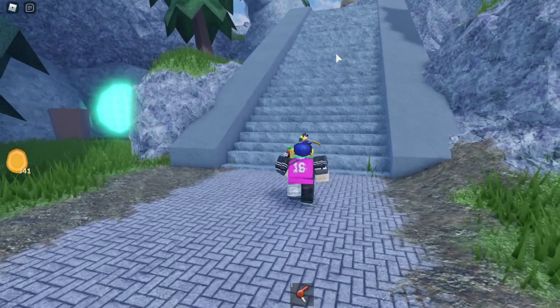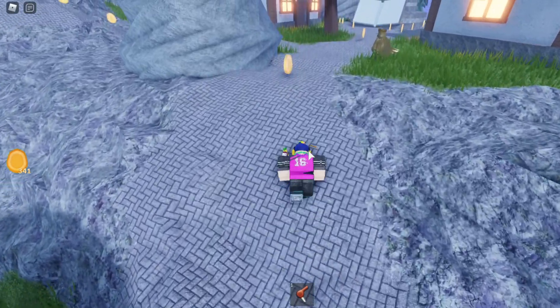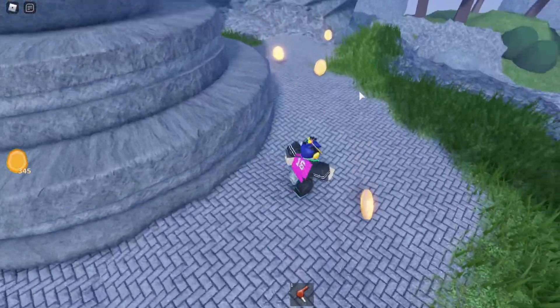To get this egg, you want to go behind the spawn and go up the stairs. Once you get to the top of the stairs there's going to be a path you can follow. There's a split path — left and straight — and you want to keep going straight, going around this egg statue.